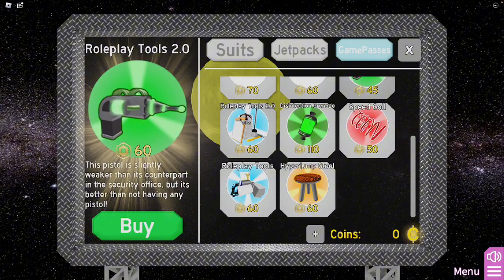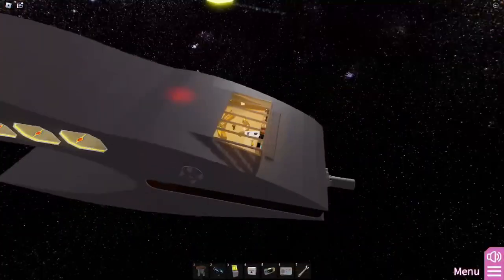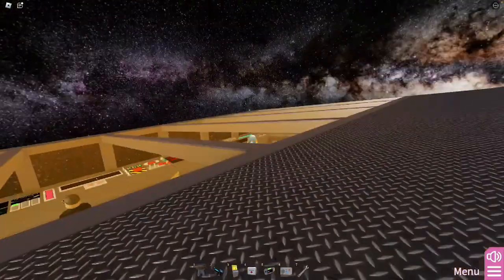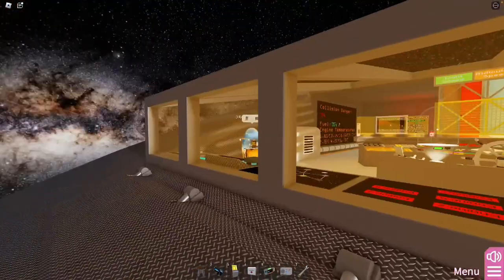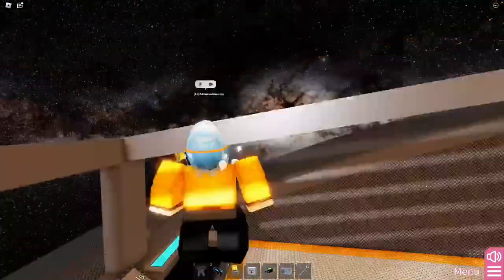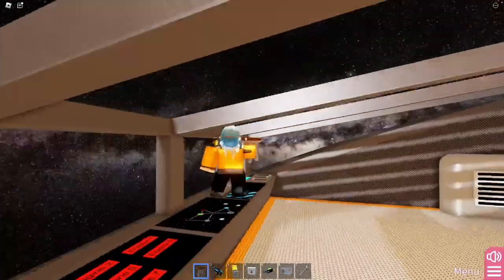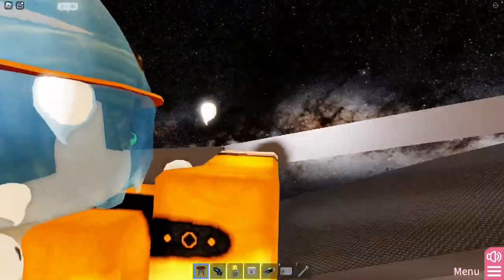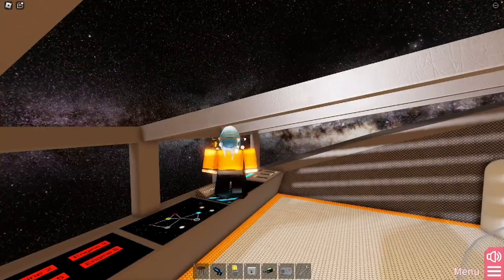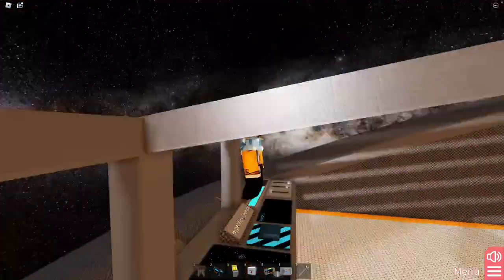Did you see the Hyper Jump Stool? It costs the same amount but it's worse at its job. It's more useful if you're just gonna stay up here and actually get the badge. For the Hyper Jump, you just gotta get it at that perfect angle where when you sit down and jump, you just clip out. But it's like the hardest one to do.